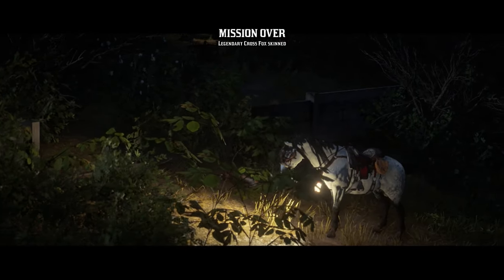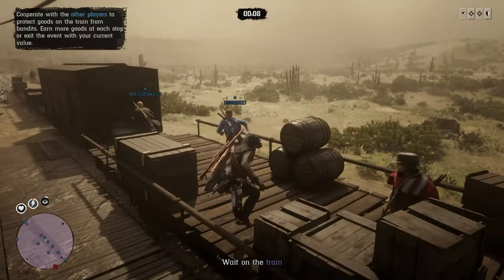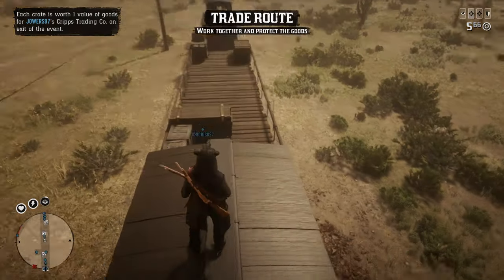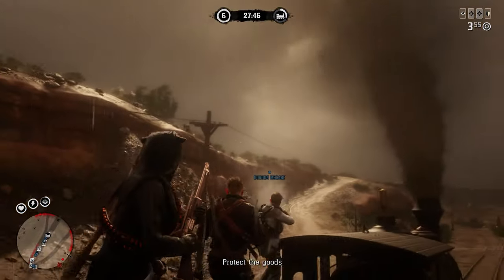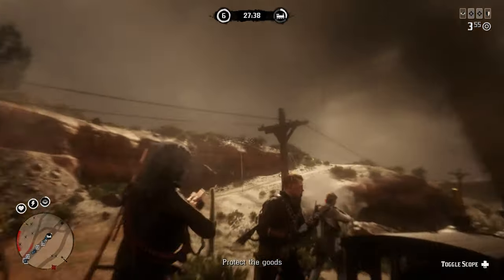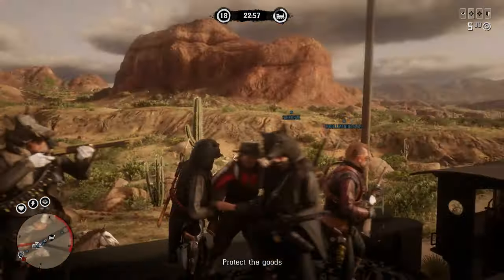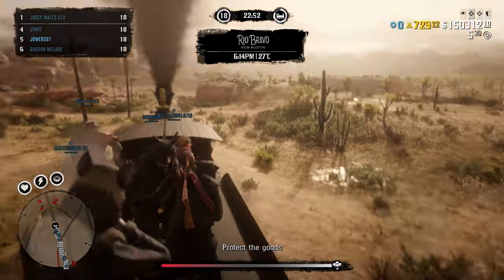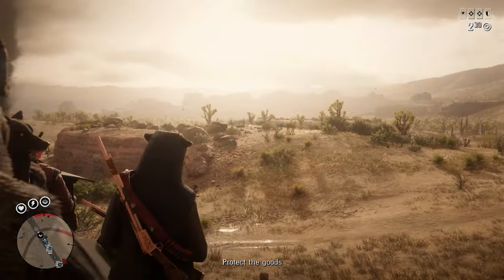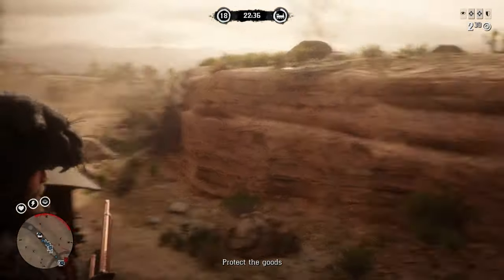Another tip worth looking out for is a free roam event called Trade Route. This is one of the best free roam events in the game. All you need to do is stand on top of a train, and you don't even need to kill enemies - you just need to survive at each stop. Some people will go to the back of the train and hide in one of the carriages, making sure they aren't idling too long but surviving long enough to get the goods at the end. As long as none of the goods get destroyed on the train, there will be six goods for each stop the train makes, and normally there are three stops - so 18 goods in total. This can really speed up the process of building your trader business.